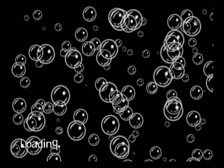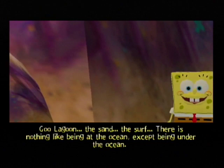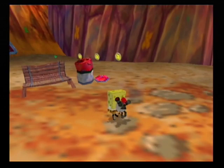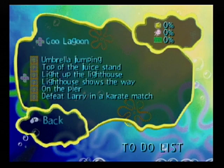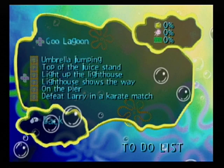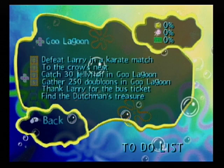We are going to beat Goo Lagoon, hopefully. There's just a lot of stuff to do here, especially one part we're going to do last because I believe it's the most annoying part. Welcome to Goo Lagoon — the sand, the surf, there is nothing like being at the ocean. Except being under the ocean. Here's our to-do list: umbrella jumping, top of the juice stand, light up the lighthouse, lighthouse shows the way, on the pier, defeat Larry in a karate match, to the crow's nest, and catch 30 jellyfish and collect 250 doubloons in Goo Lagoon.